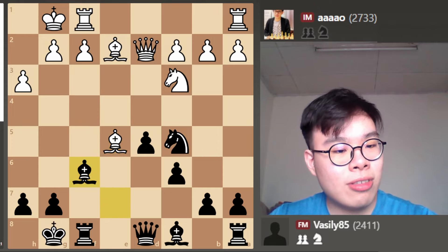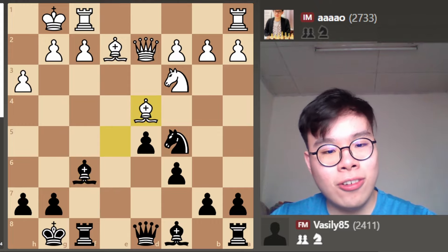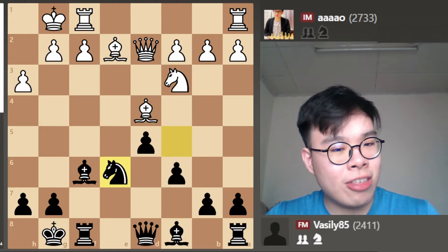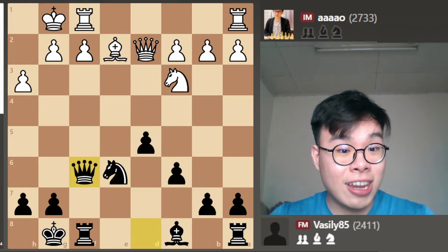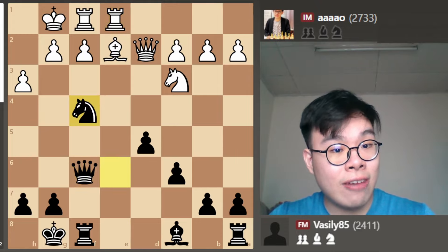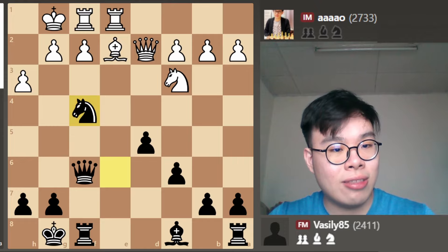So the move Bishop f6 also makes a lot of sense. White plays Bishop d4, and I can see what he's trying to do — he's trying to get the Knight to block my Bishop, for instance after Knight e6. But what he actually missed is that after Bishop takes f6, Queen takes f6, the Knight is rerouting itself to a very powerful square. After Rook a-e1, we play the move Knight f4, and this Knight on f4 is really close to the White King and will start creating very serious threats very soon.